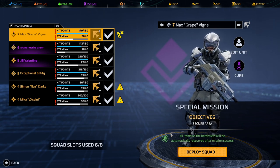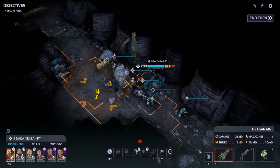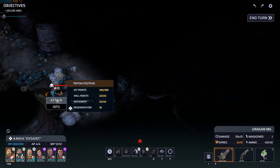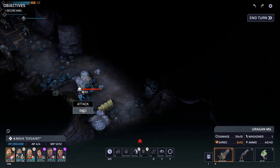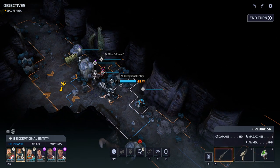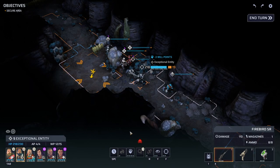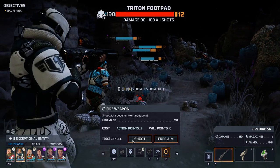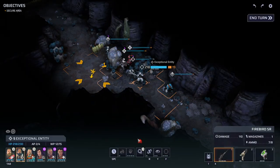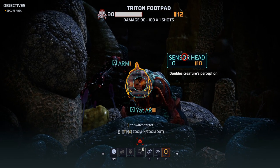All items on this battlefield are automatically recovered — this mission is now a go. We do see somebody right off the bat — a Triton. With all of us standing there, that Triton won't be standing around for very long. Exceptional Entity, we'll just have you do two quick aims and see if that's enough to take him out. We'll go straight into the sensor head for this one — straight into that weak head and take him down.